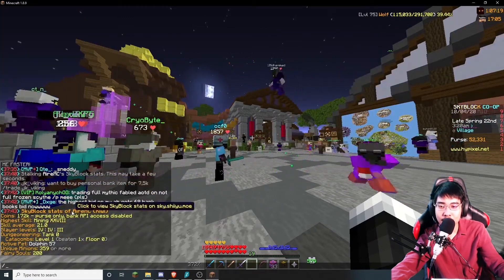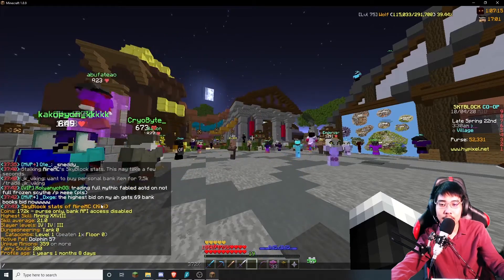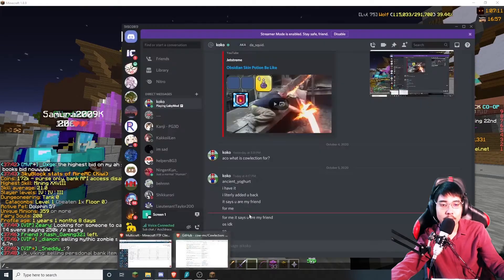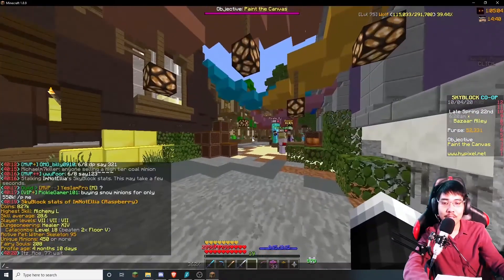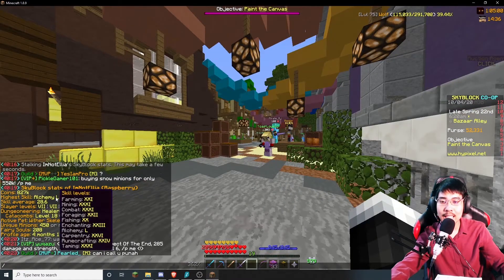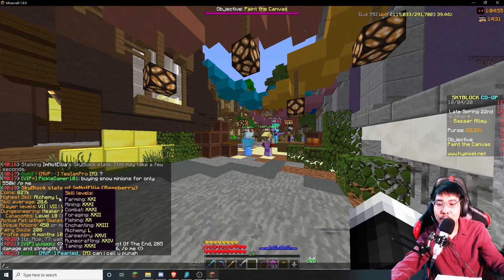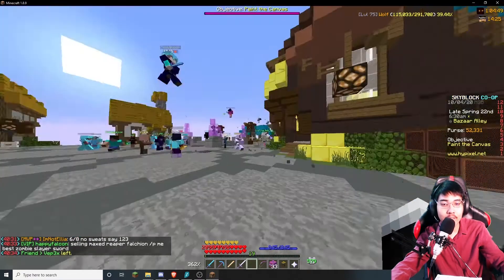Their bank API is disabled. They're level 28 in Mining, and their skill average is 21. It just tells me everything — similar to what SkyCrypt would show. Just a few seconds to load, and within Minecraft, without opening any other website, I can see that I'm Not Amelia is Alchemy level 50 — that's the highest skill — and their skill average is 28. Very cool.